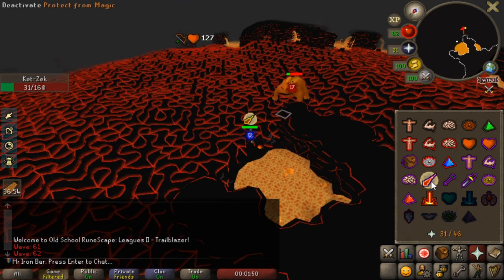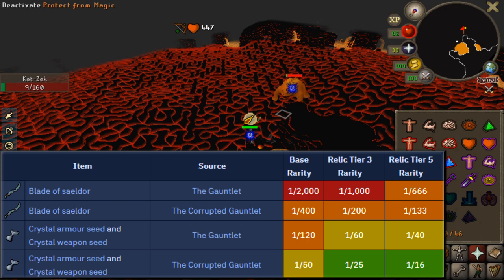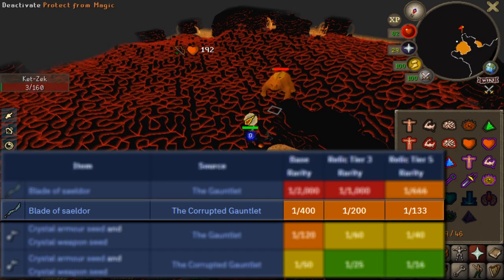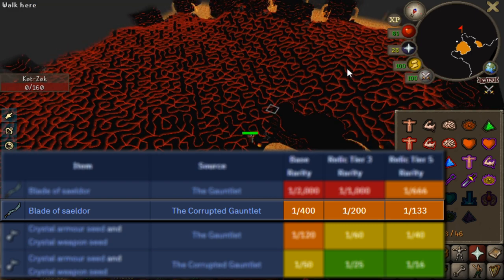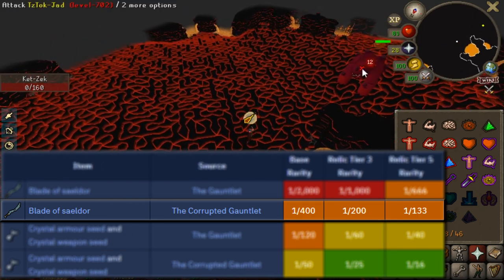The 5th tier Relic passive is a 3x increase in drop rate for unique items. So things like the Blitz of Saldor will actually be 3x more common than what it normally is — a 1 in 133 instead of 1 in 400. That's massive.